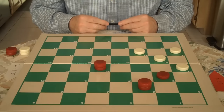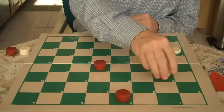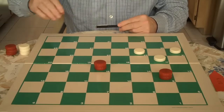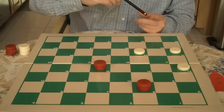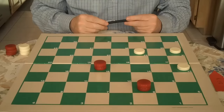White has to play 25 to 22. In this position you're going to exchange, you're going to cut off, and it's going to be a three versus two now. You go here and White jumps. You jump. White's forced to go 17 to 13.